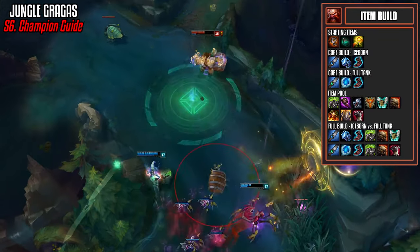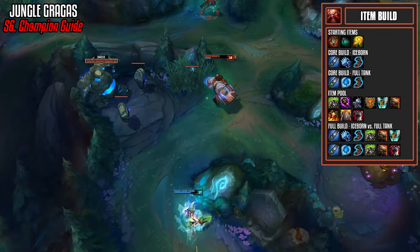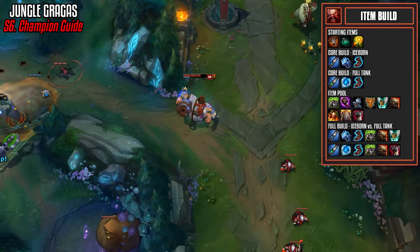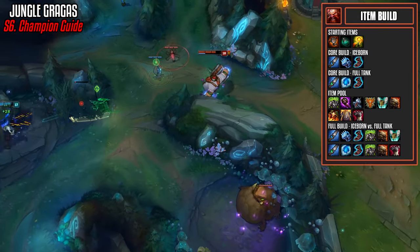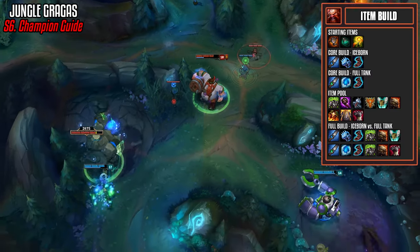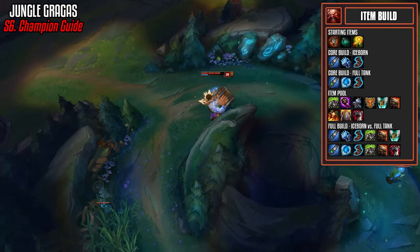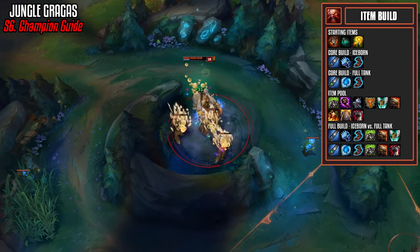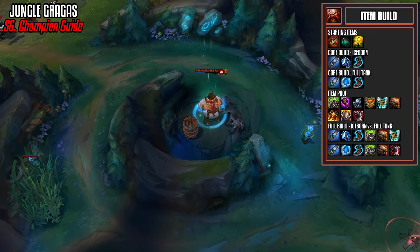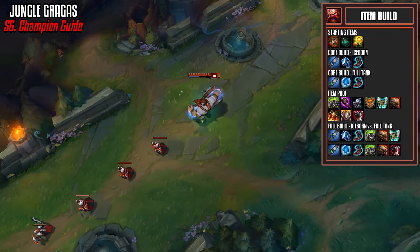Now we arrive at the item build, which starts with Hunter's Talisman, Refillable Potion, and Warding Totem. There are two main builds on Gragas: the Iceborne Gauntlet and Runic Echoes build, and the Cinderhulk and Frozen Heart build. I'm a much bigger fan of the Runic Echoes Iceborne Gauntlet build — it adds a ton of damage in the early game and gives you permanent slows. If you have absolutely no tank on your team, then going full tank would be better. In most other cases, go for the Runic Echoes Iceborne Gauntlet build. We take Ionian Boots for 10 CDR.